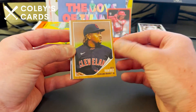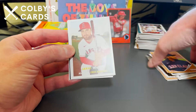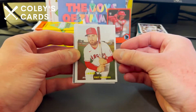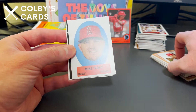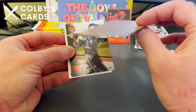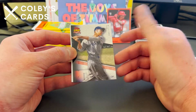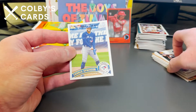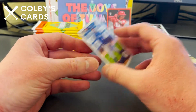Jose Ramirez — a really solid player for the Indians, soon to be Guardians. Jared Walsh. Oh, a nice Mike Trout floating head — that would have been sick with an auto, probably worth a good chunk of change. Ted Williams 2091 and a 2011 design of George Springer.